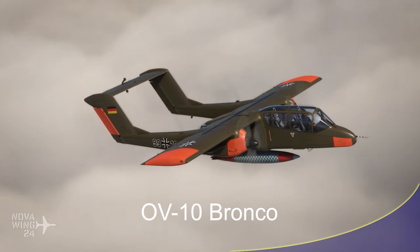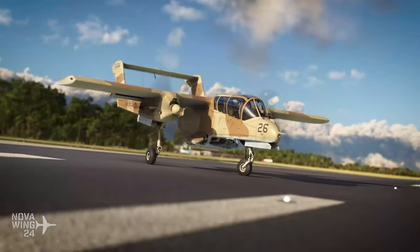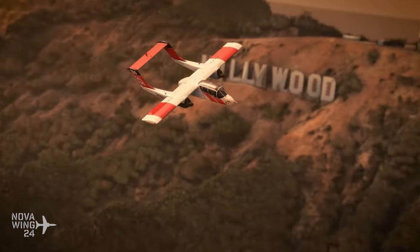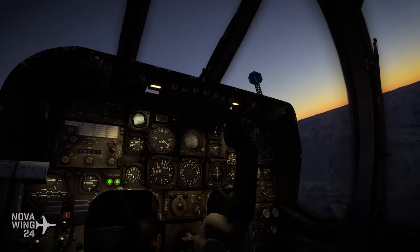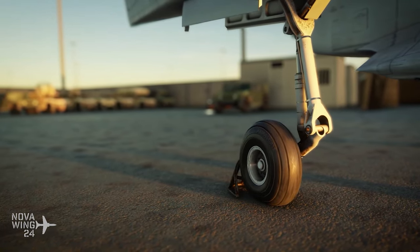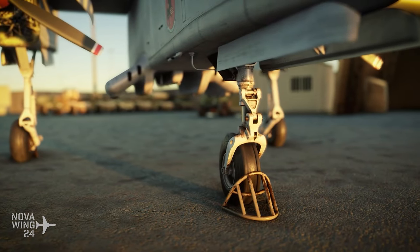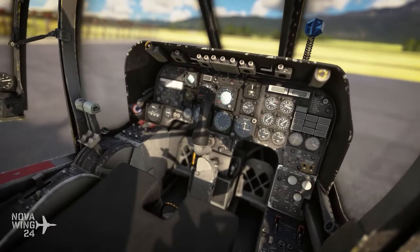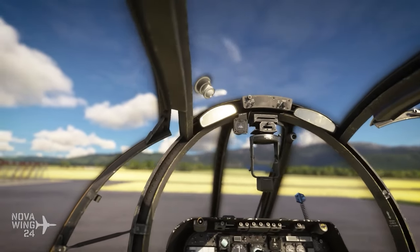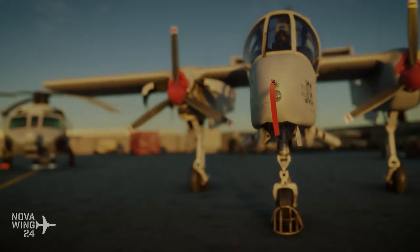The OV-10 Bronco is probably one of the most iconic aircraft, serving in an observation and ground attack role, developed in the 1960s and used primarily initially by the American forces but then finding a home with many air forces around the world. It served in the COIN role supporting ground troops and frontline roles, using it as an artillery spotter, and getting a second lease on life as a target tug and as a fire spotter for firefighting organizations around the world.